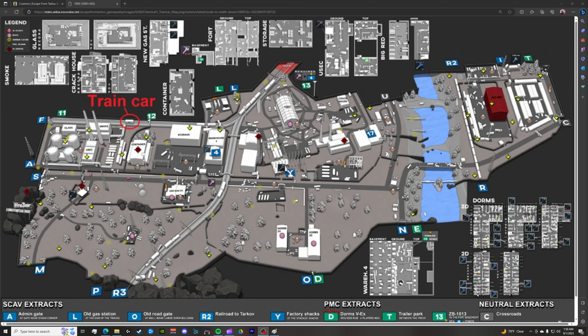The task we're going to be showing you today is called Chemical Part 1. It's a Scav task, and the objective is to obtain the secure folder in the train car, which is located right here between Smoke and the container building. A good point of reference — what you want to hope for is a really good spawn point close to this location.